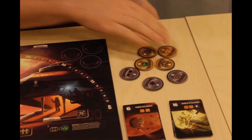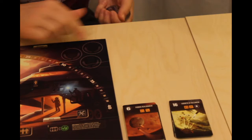Next, shuffle the seven industry award tokens, and then reveal three of them onto the board in this little area, and put the rest back in the box as they won't be needed in this game.